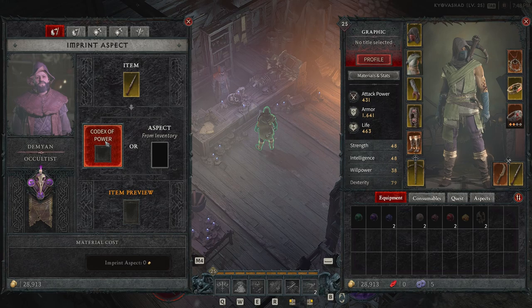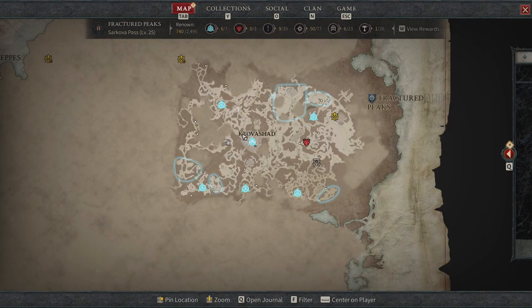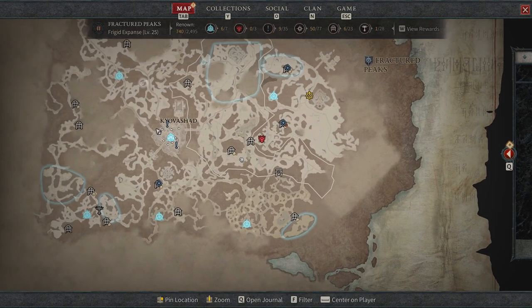To equip these or get these codexes, you're going to actually need to do the dungeons around the area. If we take a look at our map, we're going to be able to see a couple of different dungeons.